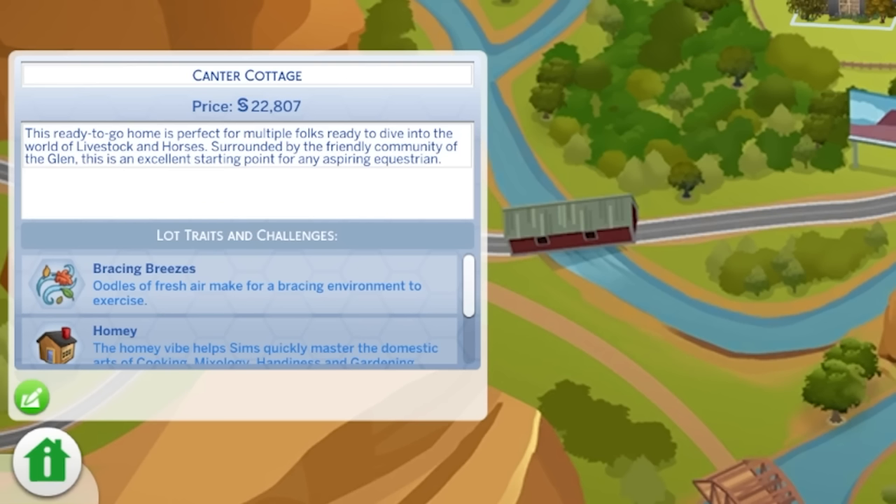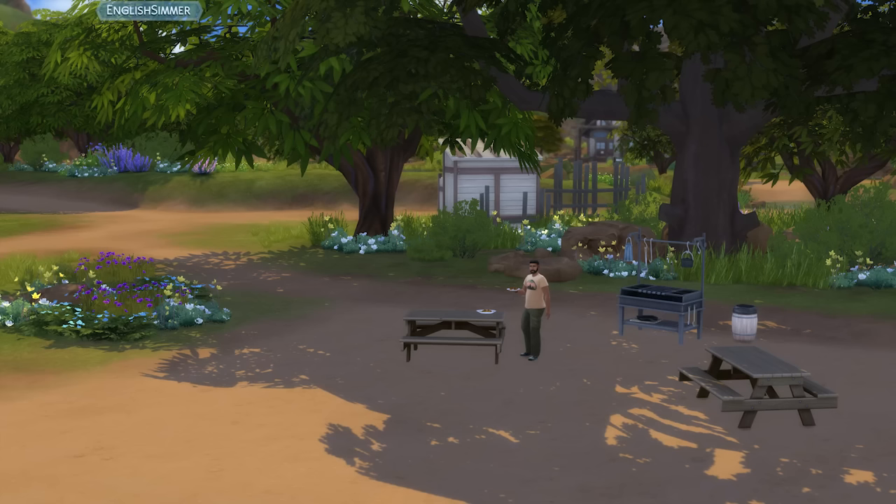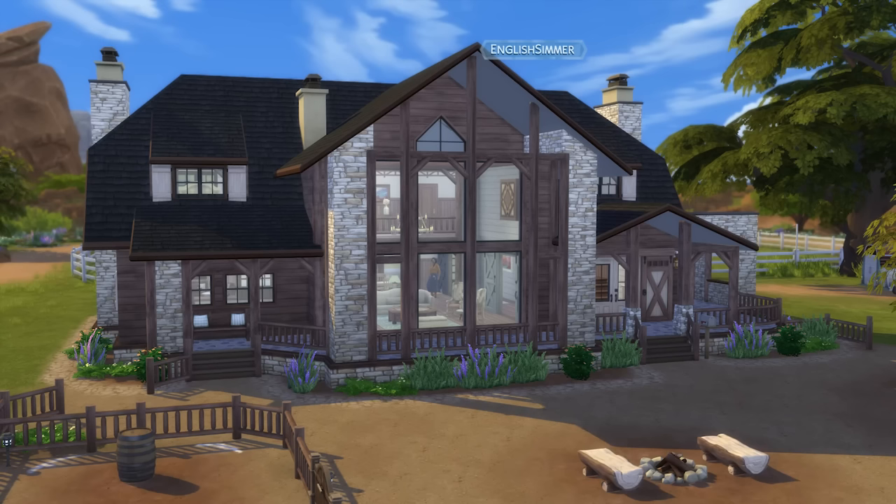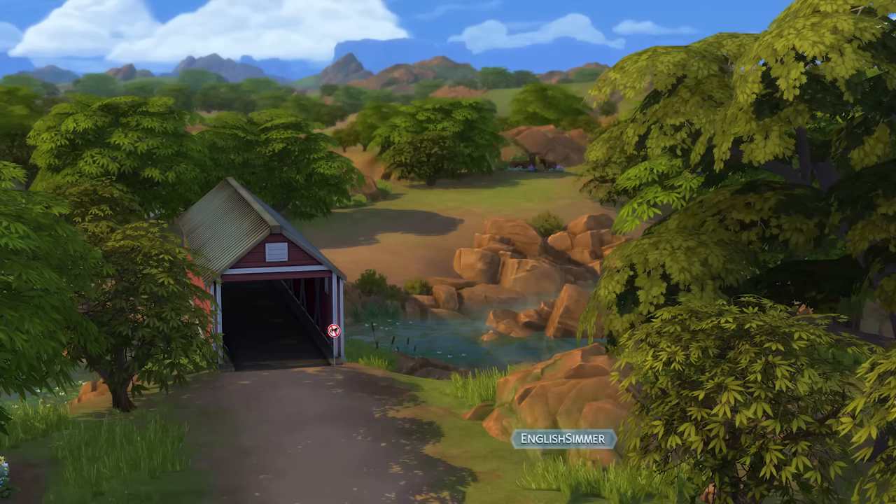There's also Canter Cottage — a ready-to-go home perfect for multiple folks diving into the world of livestock and horses. There are new little grills and picnic areas set up; I actually caught Bob Pancakes out here grilling something delicious. There are still riding trails in this neighbourhood, though they're not quite as fun as Galloping Gulch. When your sims and horses can't travel somewhere outside the walkable zone there's a bridge with a no-horses sign, which I appreciate as a nice environmental storytelling touch.